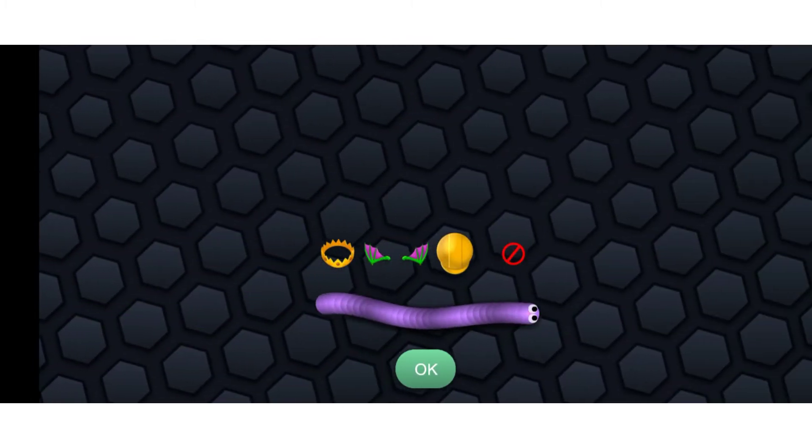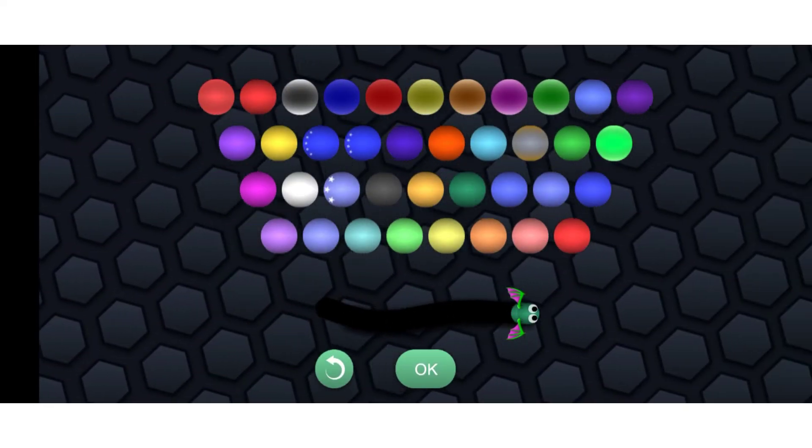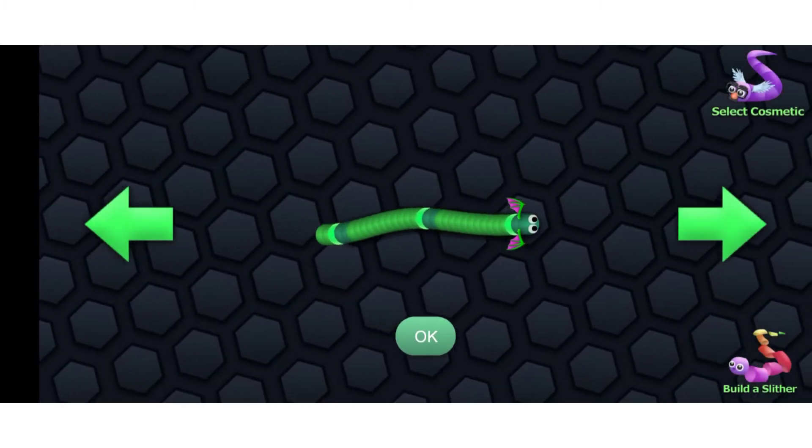So you can select whatever you like and you can customize it accordingly. I have green wings, and I am customizing it into green color which I really find very interesting.